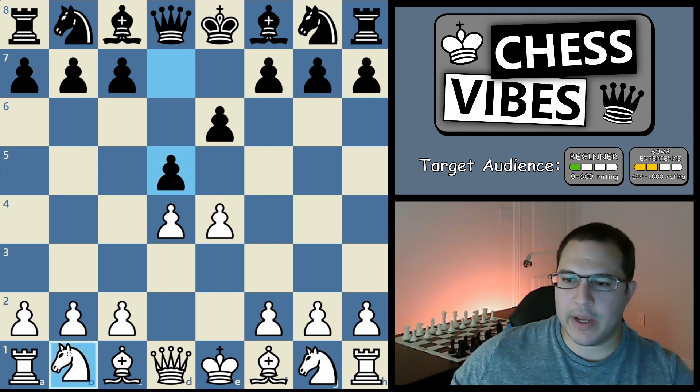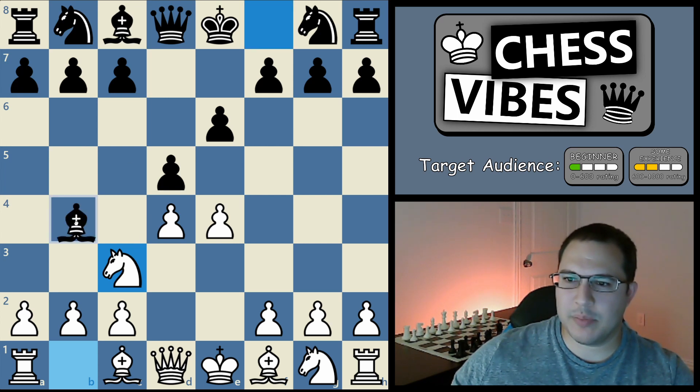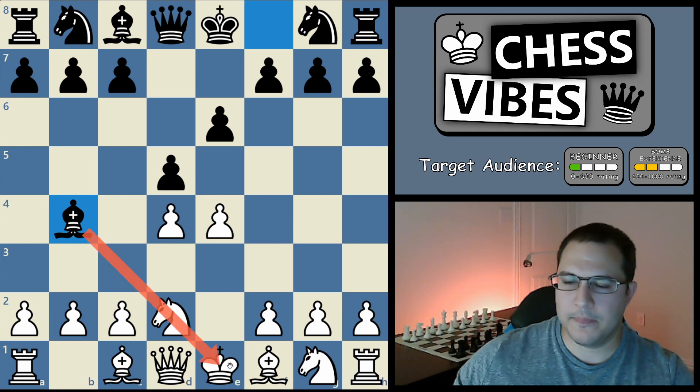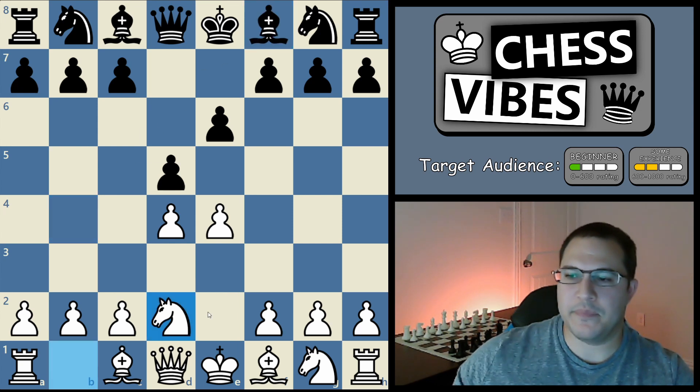The most common move for white is knight to c3, but I'm not going to recommend this because after you play knight c3, black can play bishop to b4, and this annoying pin is just not fun to play with — it's very tricky. So what I recommend for beginners is knight to d2. The idea is the same: both knight moves defend your e4 pawn. The difference with knight d2 is that now if black plays bishop b4 to try to pin your knight, you can simply block it with c3 and he just wasted a move, having to retreat his bishop.